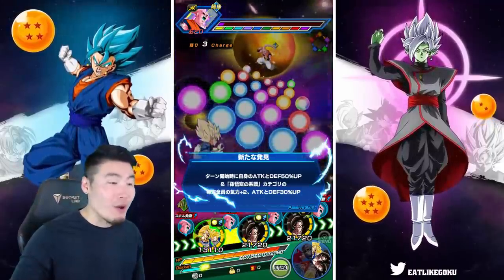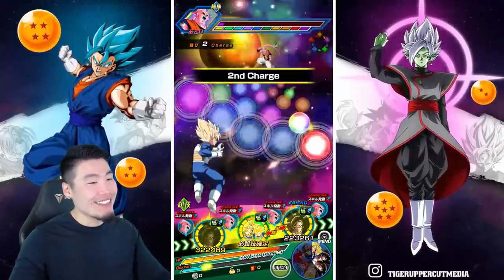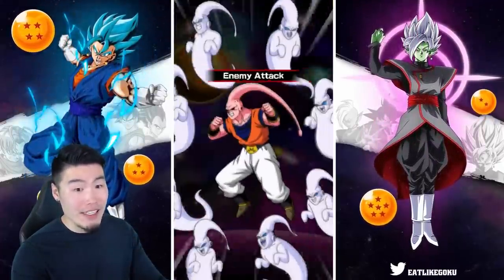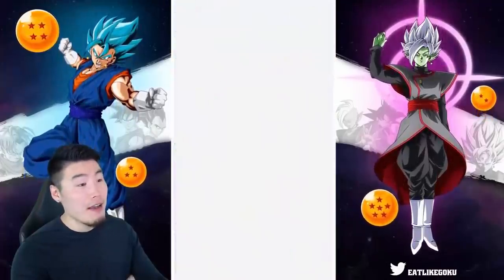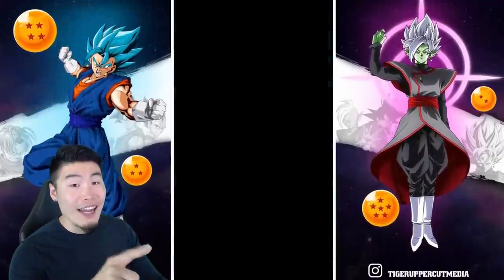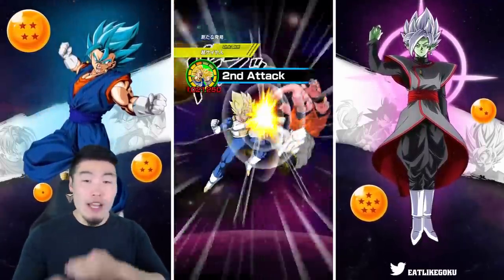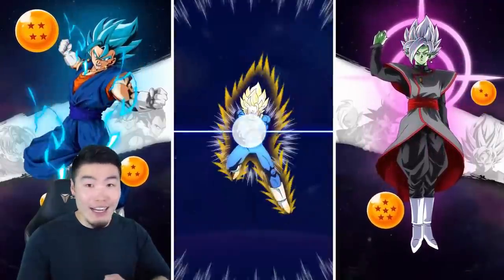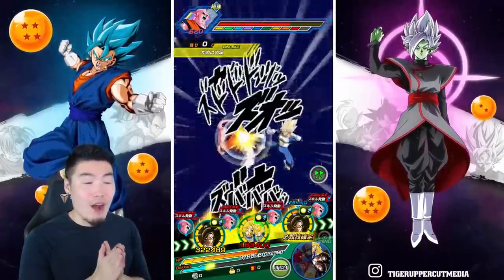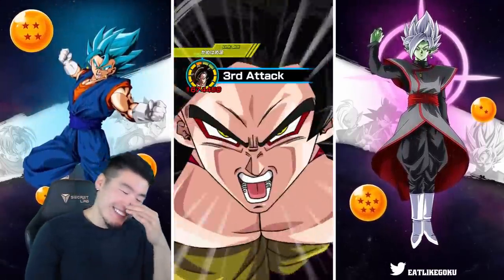So that's how this showcase is going to go. I was expecting a lot from this unit, I was expecting a lot from this EZA. I knew this was going to be a good showcase, but I was not expecting that. I was not expecting that much damage from the outset. I thought maybe after a couple turns of stacking that greatly raised attack on the super, we'd be over 2 million, 3 million. But almost 3 million on the first turn? I was not expecting that. That's just wild.